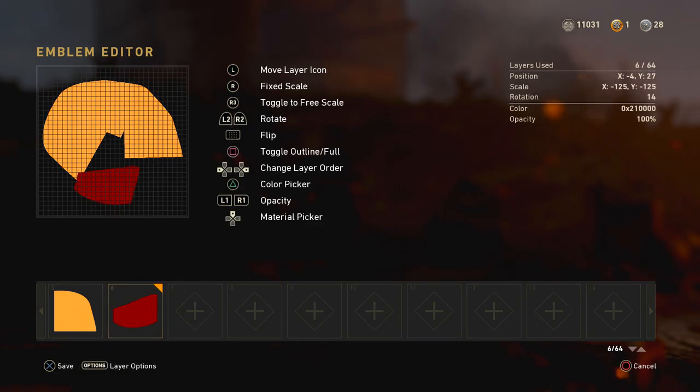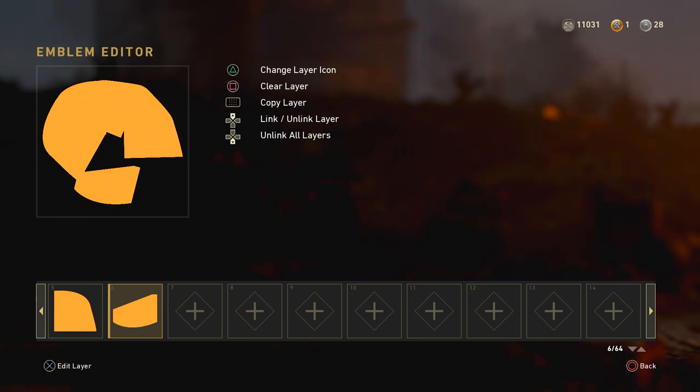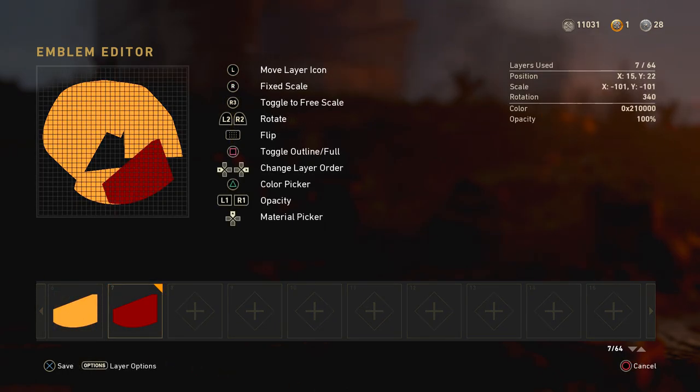Different shape time, but remember you can keep duplicating the same shape to keep the same color, and then just press triangle or Y to change the layer icon. I switched to these more rounded shapes for the bottom of the face — you can find it right next to the shape we just used. And another one of those but bigger as shown. Then to make the face bulge out like that I chose this weird rounded shape found on the far right, six rows down.